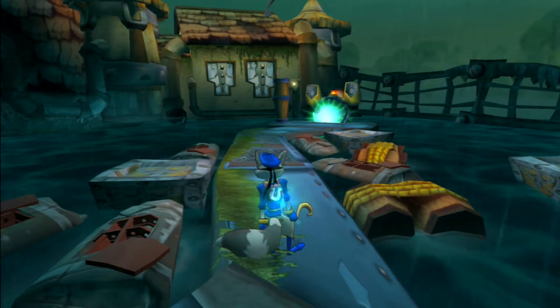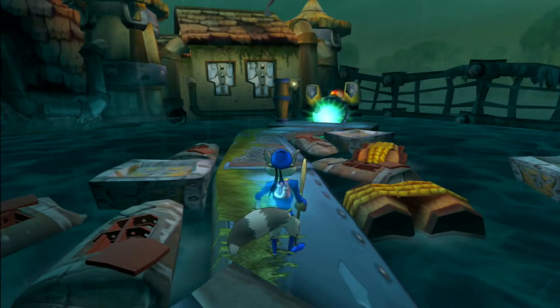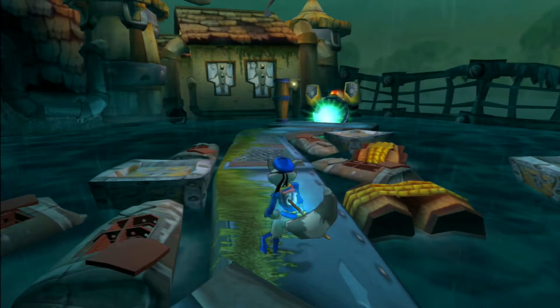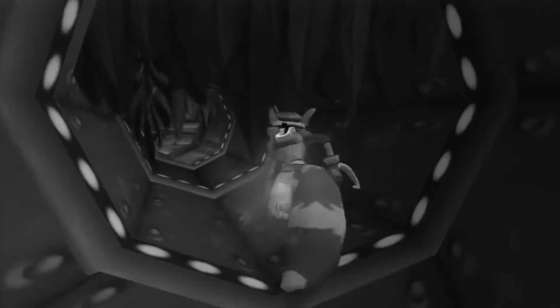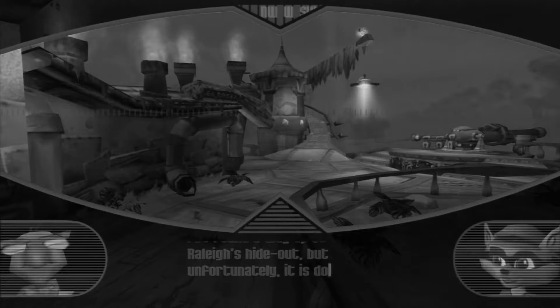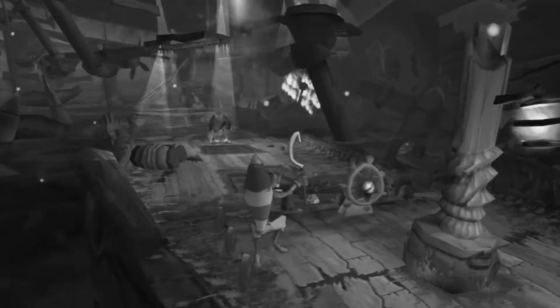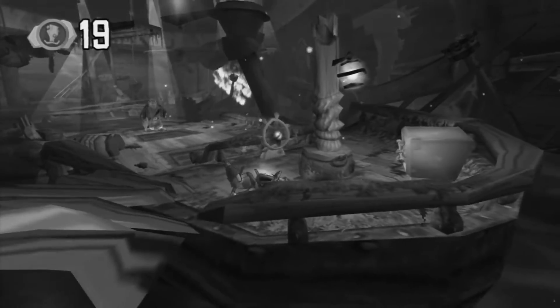Hello fellow YouTubers, and welcome back to Sly Cooper and the Thievius Raccoonus Blind. On the last episode, we went into that cave after getting all the keys we needed, only to discover that there were a couple more levels we had to do. So we went inside the ship once again to the graveyard, made our way through all of that, and ended up getting another key.